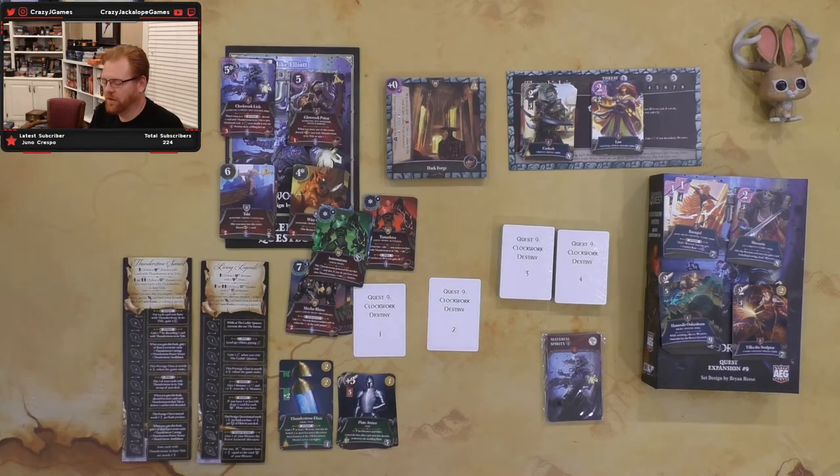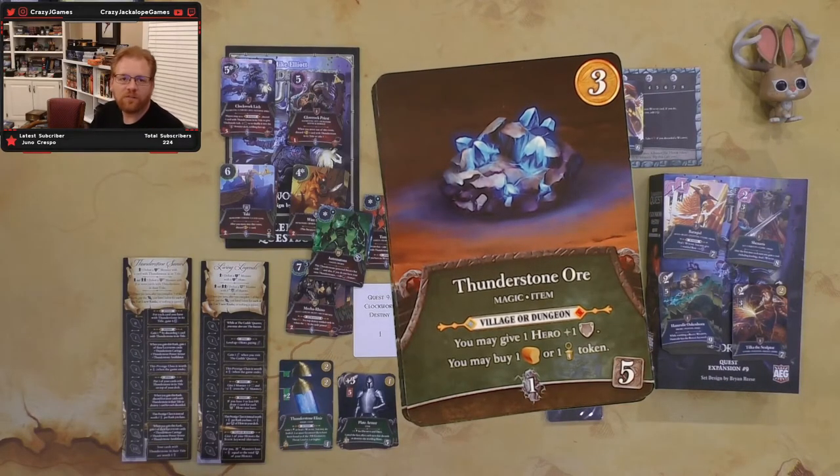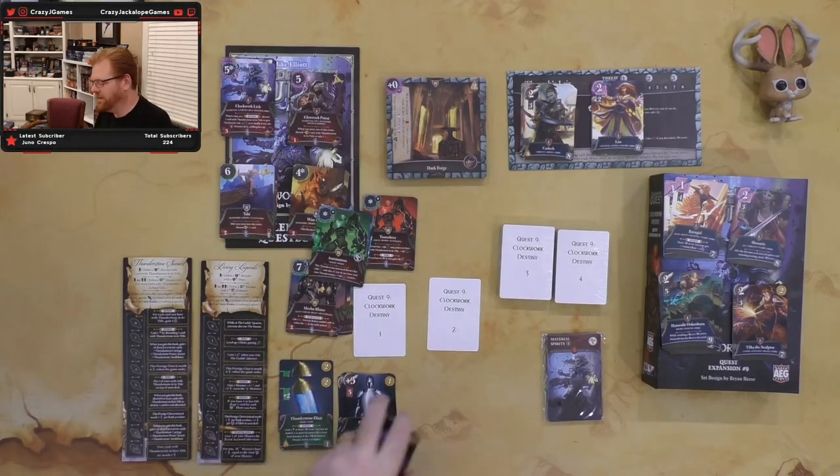Next up is Thunderstone Ore. It's got a three gold value, costs five. Village or dungeon: you may give a hero plus one level. You may do an additional buy of a token while in the village. I like that — there are lots of times where I want to buy something cheap that will give me more money to buy stuff from the village later. And that fulfills that. It's not worth a lot of victory points but it's a good 'help me buy the more expensive things' card. I appreciate when those are out there in the village.